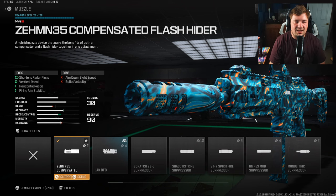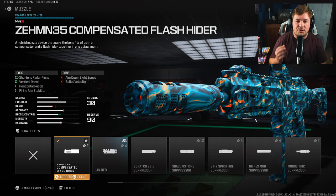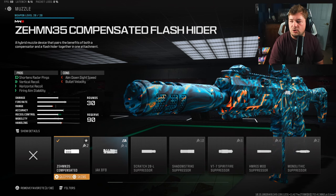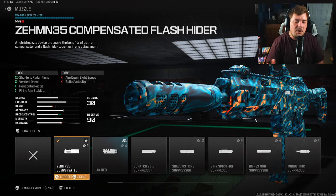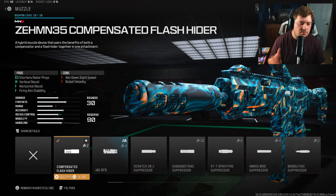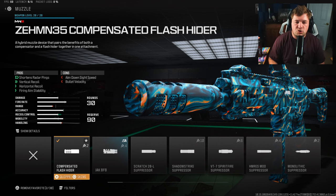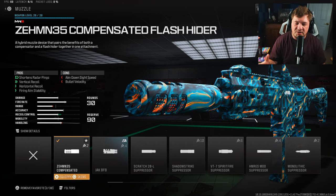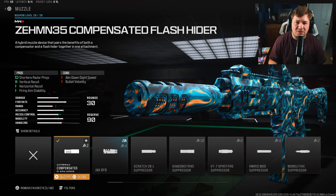For my next attachment I have the Zem Compensated Flash Hider, simply to help with the recoil we lost. That's going to control vertical, horizontal, and visual recoil in the form of fire-aiming stability. It's my most-used muzzle on the channel, so this really shouldn't be a surprise. Of course, if you're struggling with recoil control there are plenty of other muzzles you can try, but this is my preferred one.